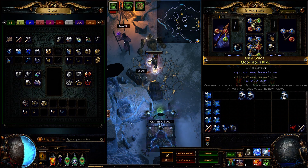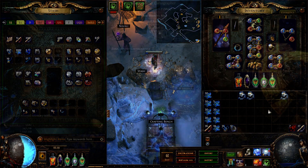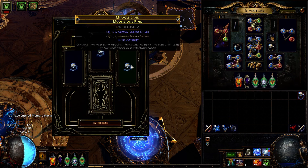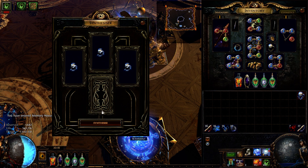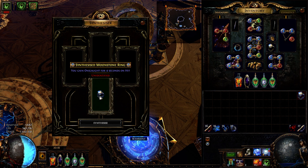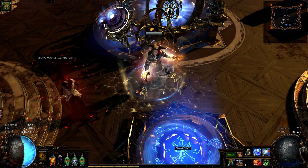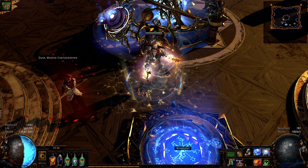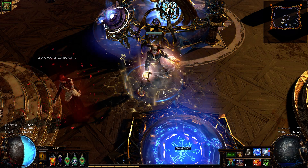With this second method you'll have a 33% chance to get the you gain onslaught for 4 seconds on hit implicit. In my case the other two implicits I could get are 6% increased dexterity and increased maximum energy shield. As you can see, this time I was lucky to get the you gain onslaught for 4 seconds on hit implicit. I hope this second method can help you save some currency in case you try to synthesize this implicit.